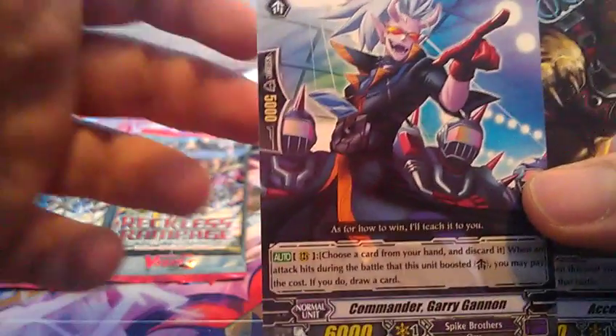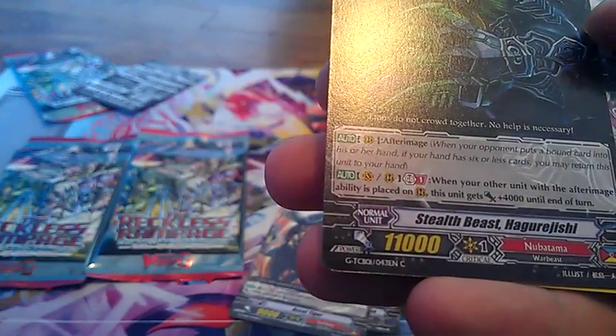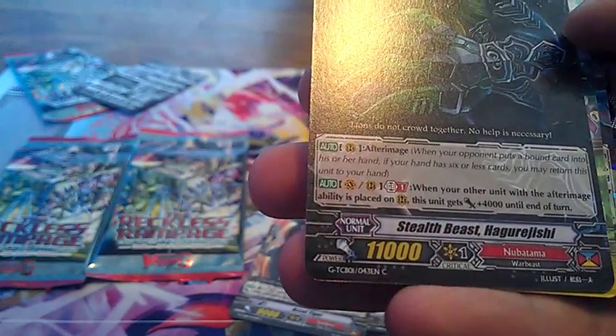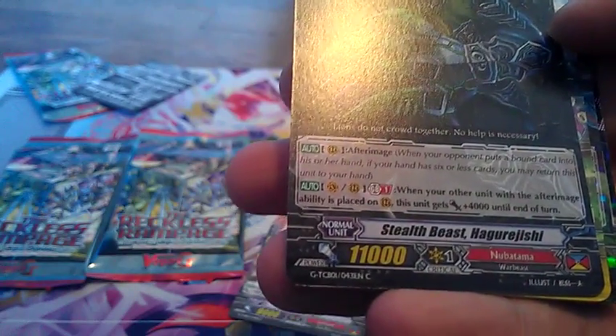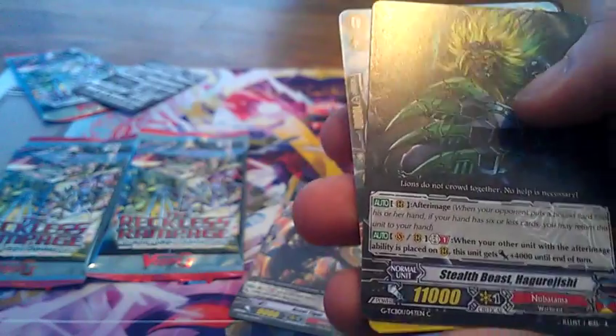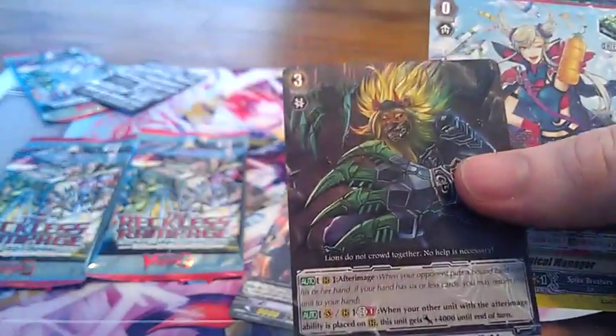There we go. We got a drop and draw that gains a power bonus if you have a generation break. An After Image skill — when your opponent puts a bound card into his or her hand, if your hand has six or less cards, you may return this card to your hand. Not bad, I guess. It keeps hand consistency good for guarding with other cards.